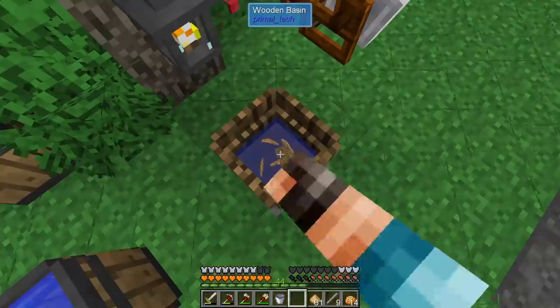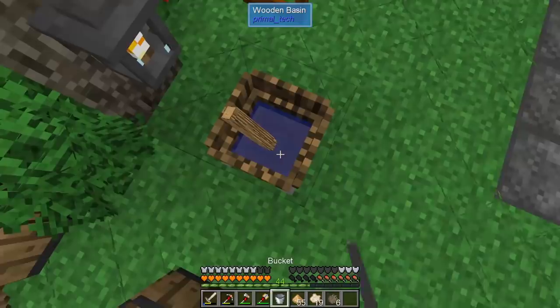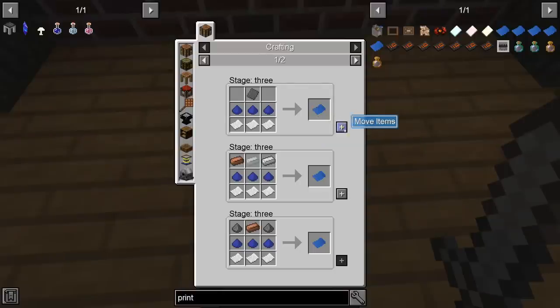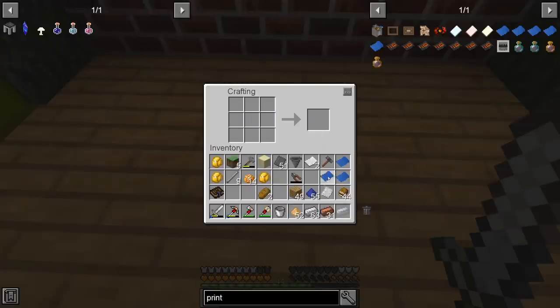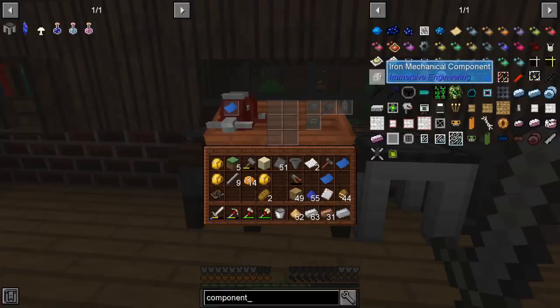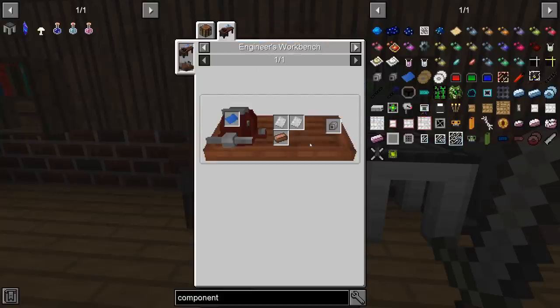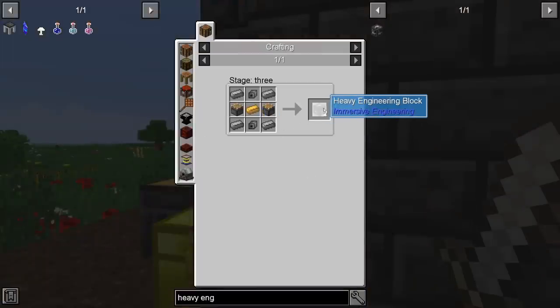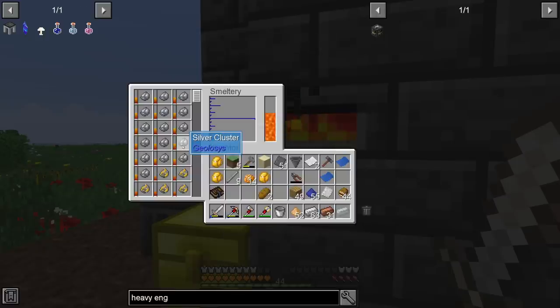We need paper — this is how we make it: it gives you pulp which you put on a drying rack. We make blueprints for the engineer's desk — molds and components. This saves a lot of resources: to make an iron mechanical component in a crafting table you need four iron plates, but with the engineer's workbench blueprint you only need two. We need those components for engineering blocks, especially the heavy engineering block, which also requires electrum — and we have silver from a galena vein, so we can make electrum.